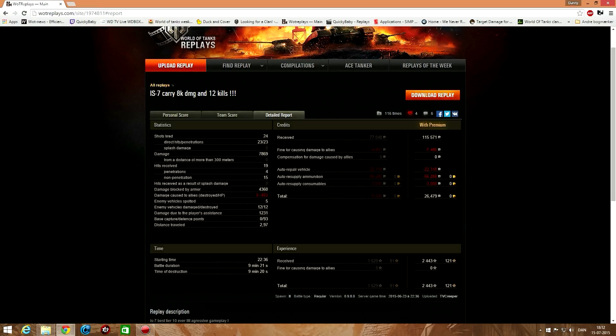He spotted 5 vehicles — because why not. Damaged 12 tanks, destroyed 12 tanks. There were only 3 tanks on the enemy team that he didn't put a shot into. And 1,231 spotting damage — the IS-7, best scout. Even though he got that high amount of credits, due to the fact that he fired gold ammo at the end, he walked away with 26,000 profit. It's still a profit though — can't argue about that. Shooting gold ammunition in tier 10 tanks is expensive, to say it in a kind way.